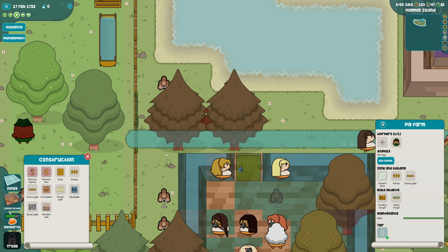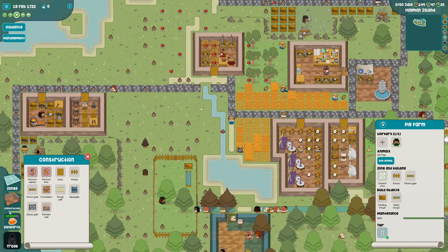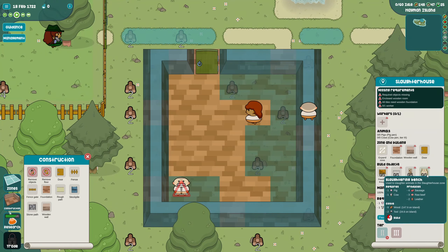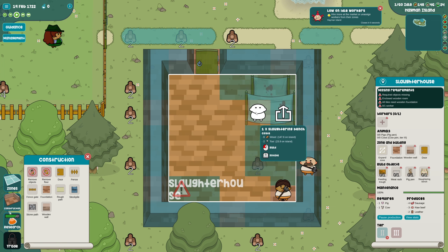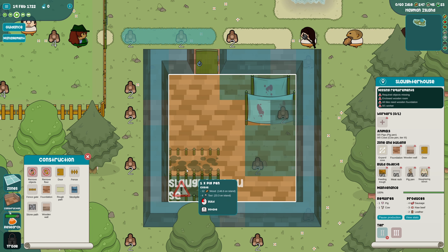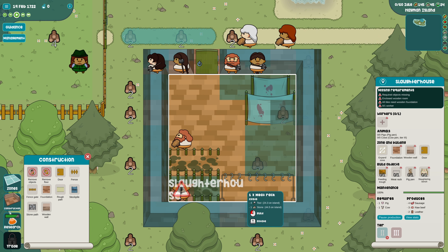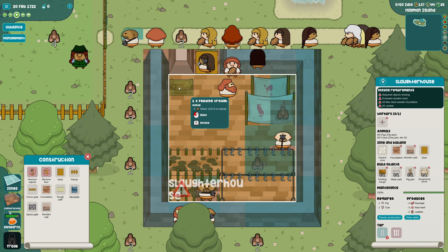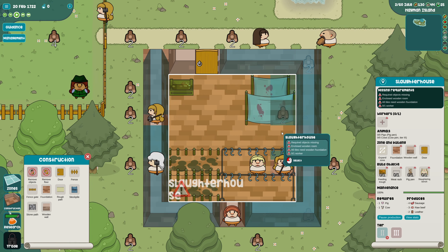We should probably have another gate in here just so that our guys don't have to run around with the pigs. There's no food right now so we'll have to wait for that. Looking at the slaughterhouse - there's a slaughtering bench, a pig pen where we store the pigs, a meat rack where we store the meat, and a feeding trough. I'm not sure why they need a feeding trough at the slaughterhouse - we're just killing them. Who cares if they starve!